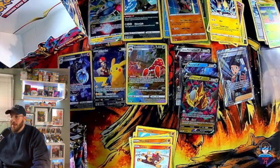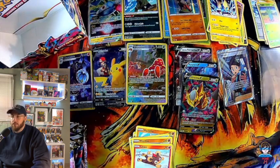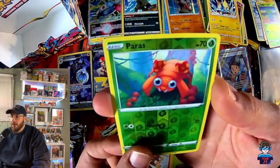We don't have too many packs left, so let's try to get some more hits. We have a lot of hits so far — a bunch of V cards. The Giratina V just pops out — just a great-looking card. Really excited about that card — probably the best so far. Now we're doing the speed round.